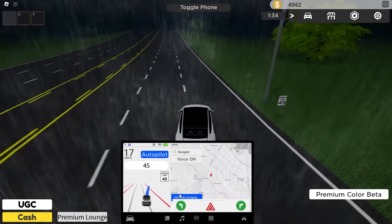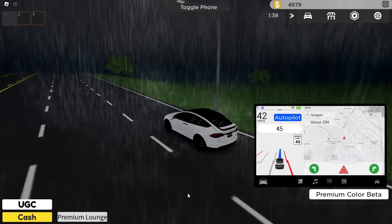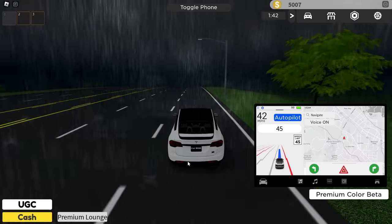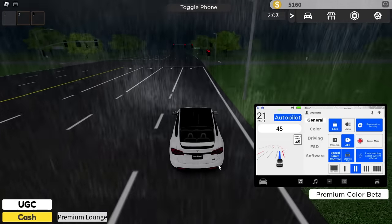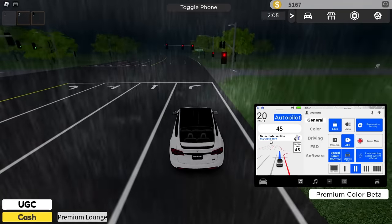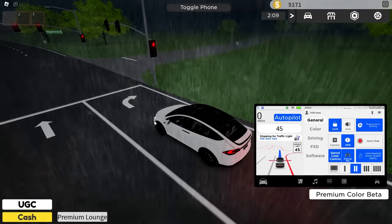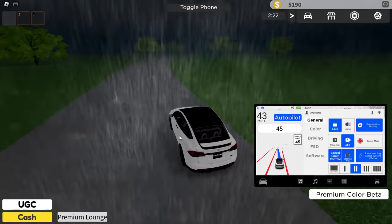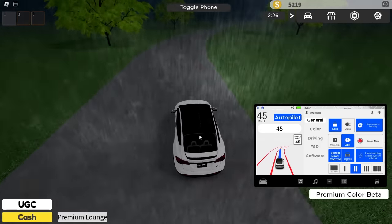We've got this back — heading to the dealership. We're in the lanes now with full self-driving lane changing. I'll put the menu on the side so we can monitor the car's progress. We are staying just under the speed limit to prevent any tickets — really nice. It has all the road layouts. We're coming up to the traffic lights — detect intersection, stopping. We could have stopped a bit later but we stopped for the lights.